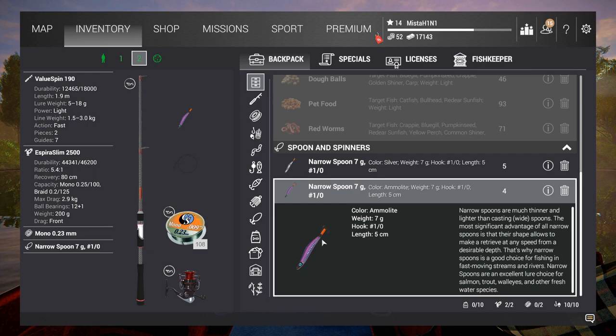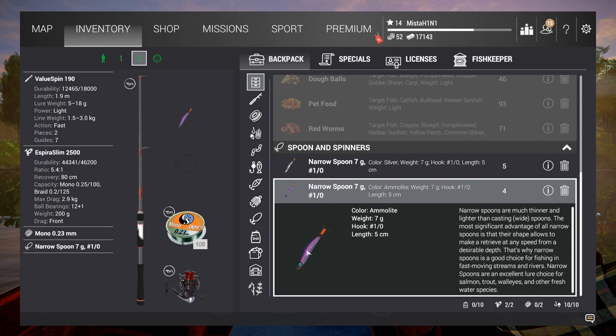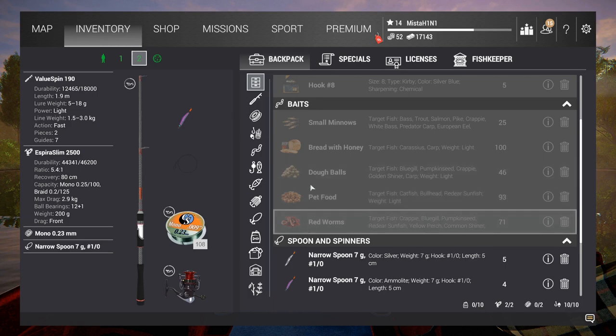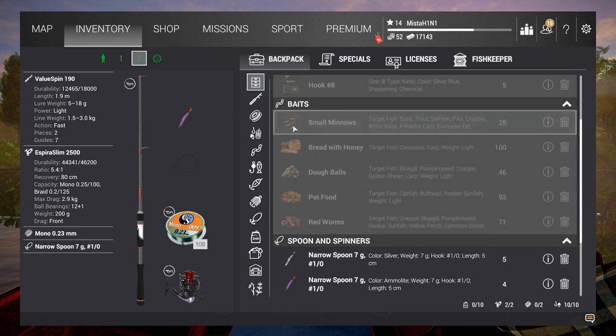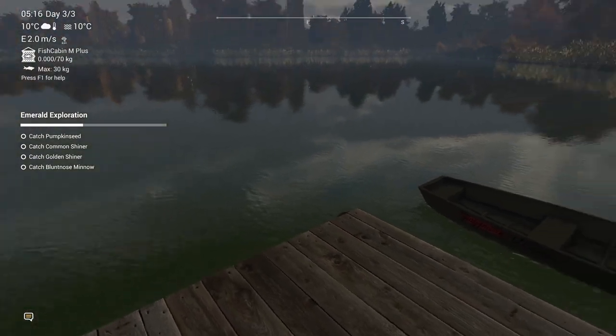You don't need the silver spoon — just buy the narrow spoon. For bottom feeding bait, you don't need anything except four small minnows.